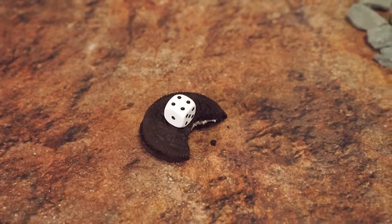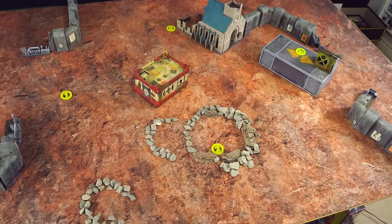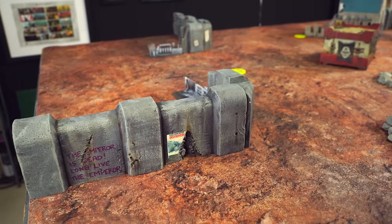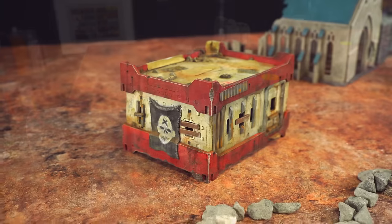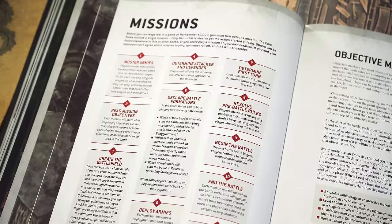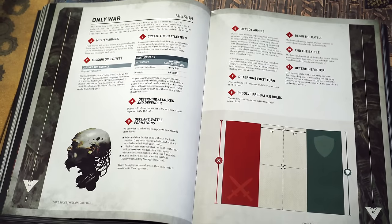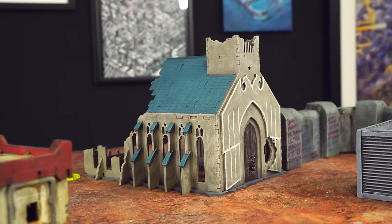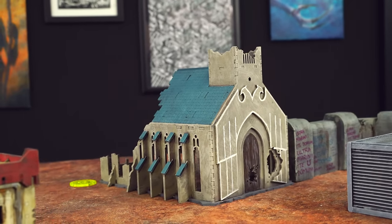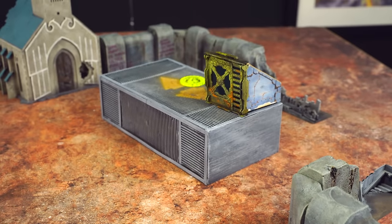To show you how the objective mechanic works, we're going to place four objectives on the board. These can be held during the game to score victory points. The winner will be whoever has the most victory points or whoever totally destroys their opponent's army. This makes games of 40K more interesting than just shooting and chopping each other into bits. There are lots of other types of missions with different victory conditions to try out.